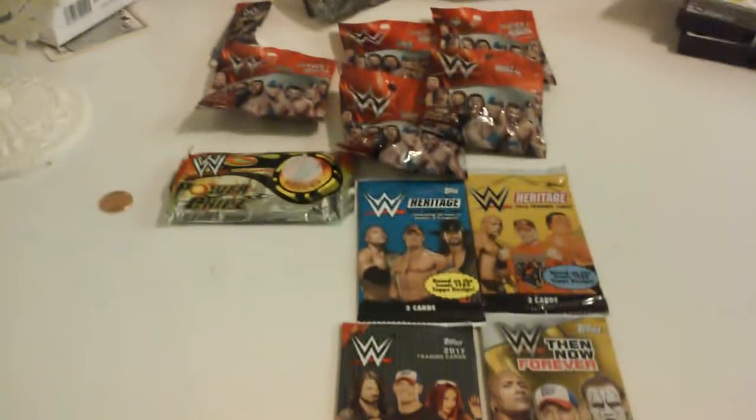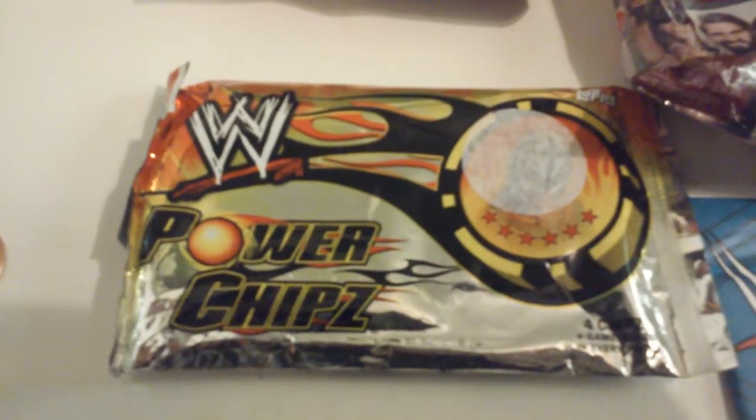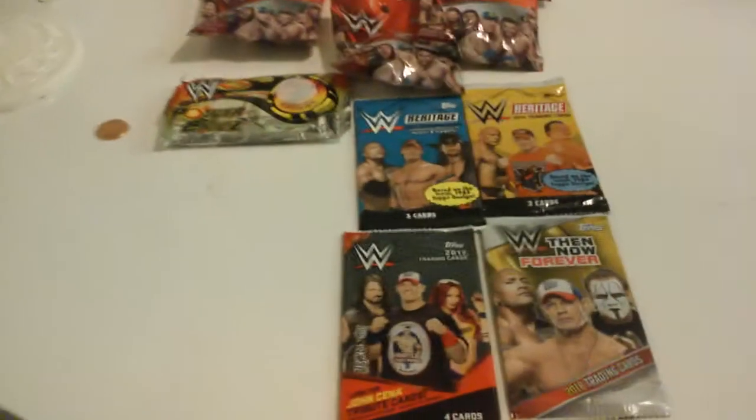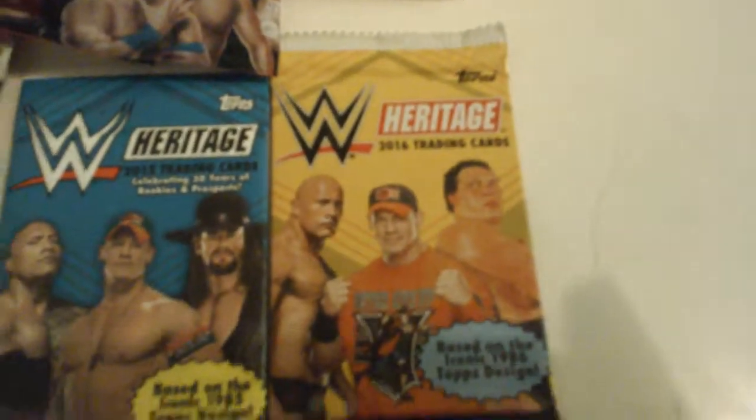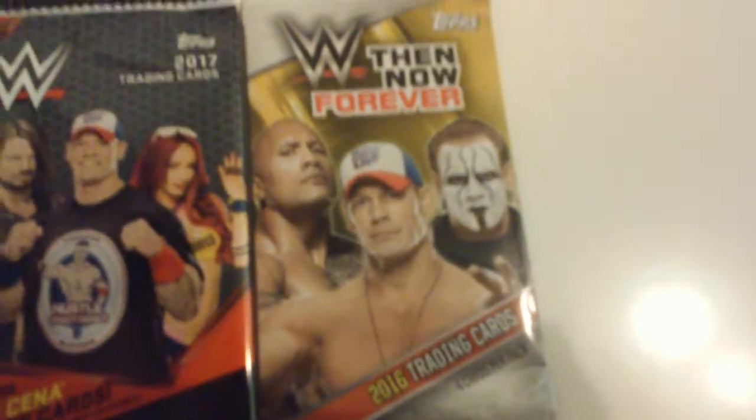What up YouTube, another card and mystery minis unboxing, whatever you want to call it. I found this Power Chips derby thing — it's like some game or something. We're gonna open them up one by one. These are like four-card packs, probably not gonna pull anything very good. These are Heritage 2015, that's Heritage 2016 — the Then Now Forever. I never got into these, but these are 2016, the newest set. Little booster packs, we're gonna open those up too.